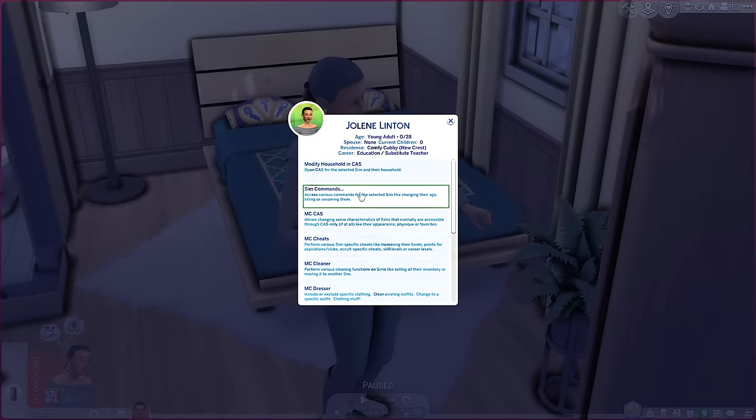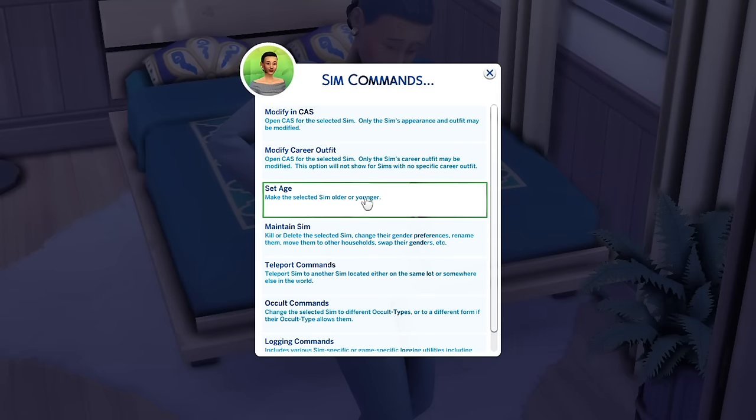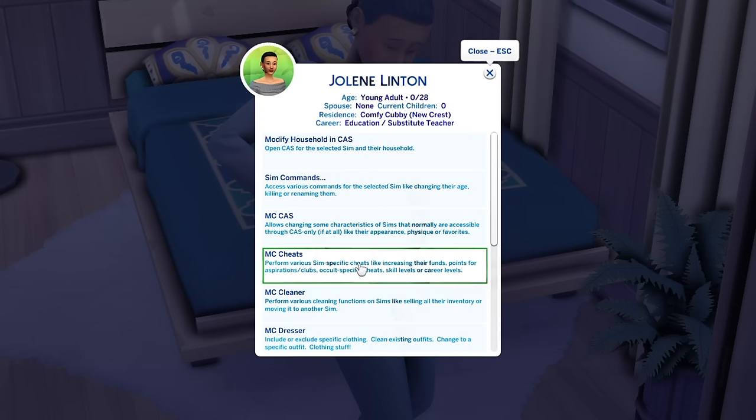By clicking on your sim you can access another part of MCC Command Center. Under Sim Commands you can modify a household and go into Create-a-Sim. Importantly, this works for sims outside your household too — say you're at the gym and see a random townie in a hideous outfit, you can modify them here. You can also modify a sim's career outfit, set their age, maintain them (kill or delete), change gender preferences, rename them, move them to other households, and even teleport a sim from anywhere in the world to your lot.